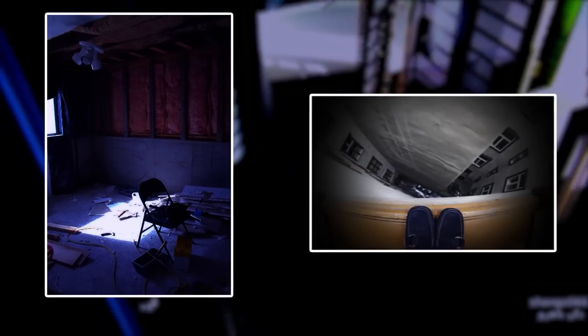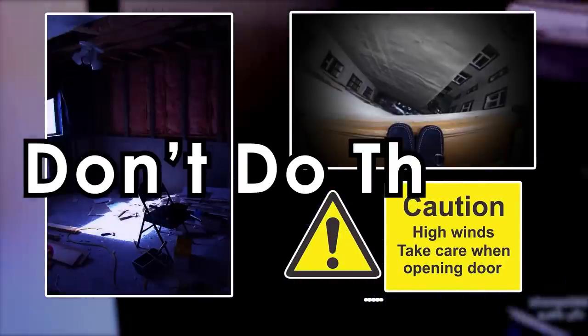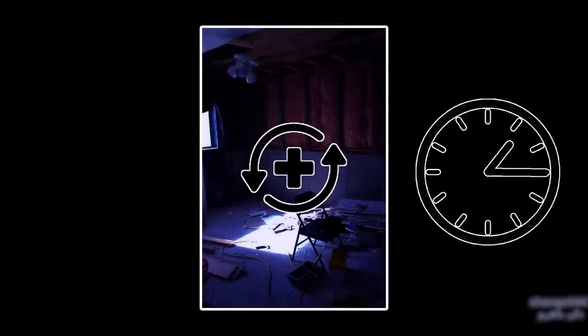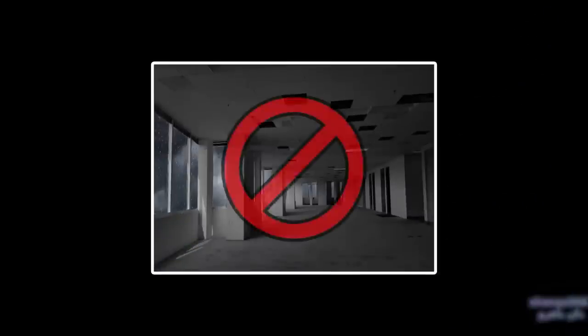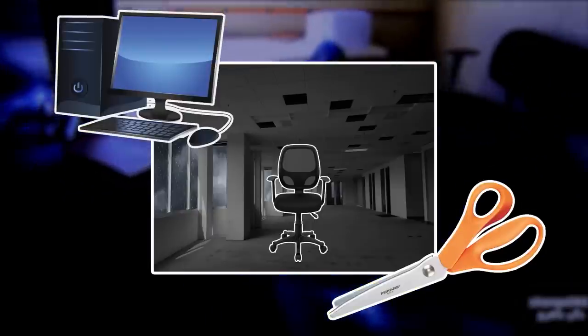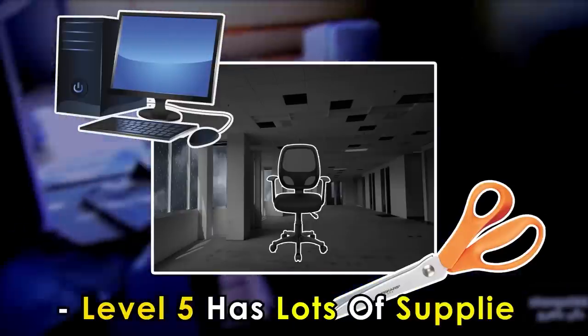Opening a door to one of these destroyed rooms will reveal a torn-off section of the building and expose the inside to the violent storms, so don't do that. It's also worth noting that destroyed rooms do regenerate, but it takes several days to complete. Level 5 is devoid of entities, which makes it easy to explore. Typical office supplies, decorations, and machines can also be found, making it a good source of supplies.